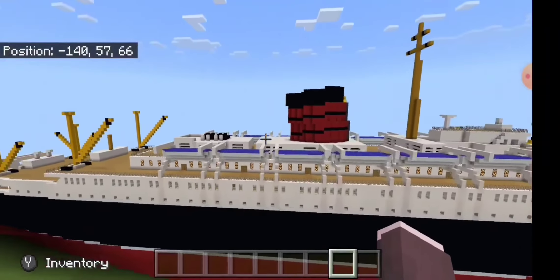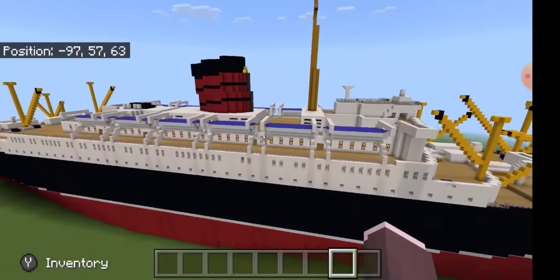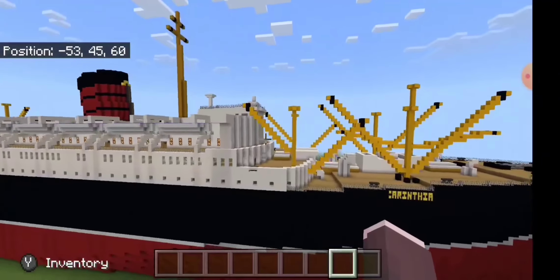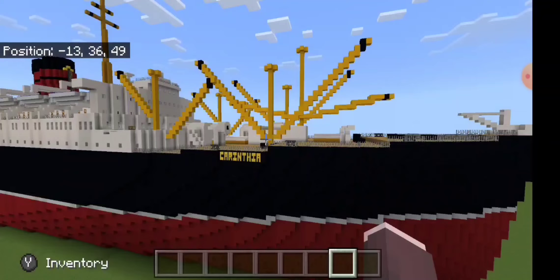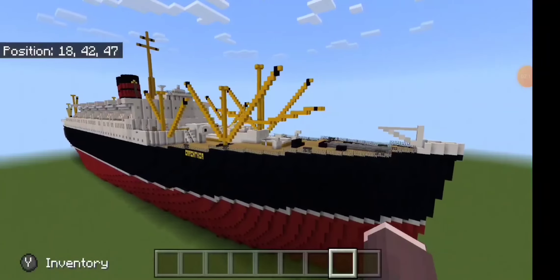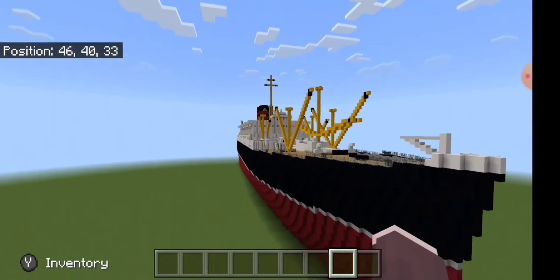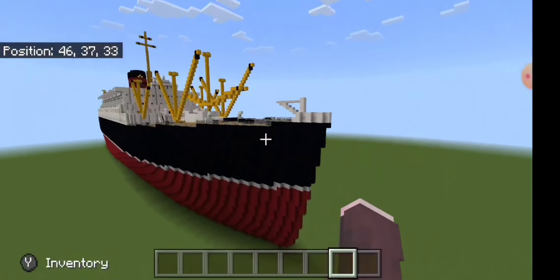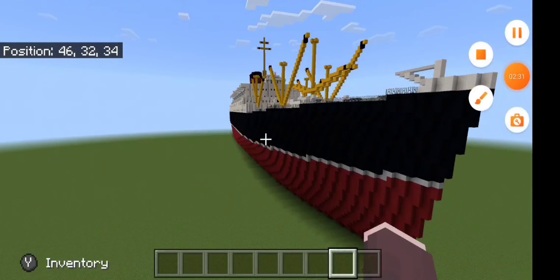This is the Carinthia, not the Carmenia — and the Caronia is gone too, I can't do Caronia anymore unless I rebuild it, which I probably will do. The only thing I really added to the ship was the slope of the draft; everything else is still Rich LaRouze's. This is Nightwing signing off.